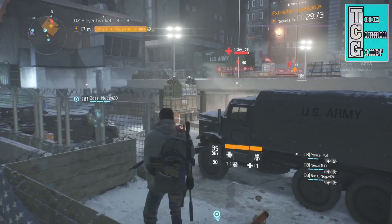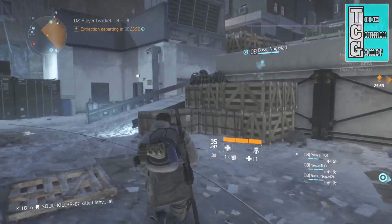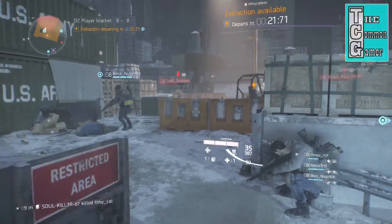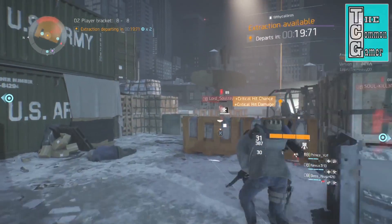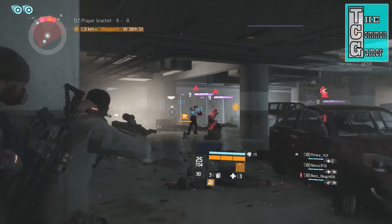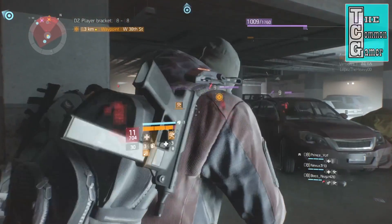Now let's move on to talking about the Dark Zone. In my last video, I expressed some frustrations with the mechanics, as well as what I felt was inconsistency with the rogue agent system. Since then, the developers added way, way, way more enemy AI presence in the DZ. You can barely go around a corner without bumping into either AI or other players, and that's the way it should be.